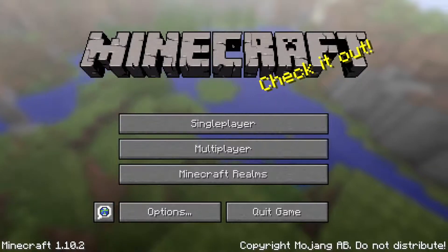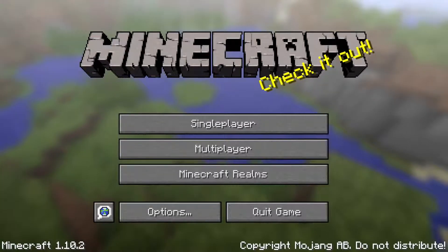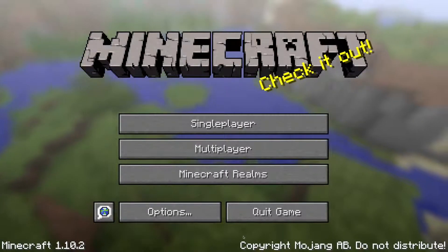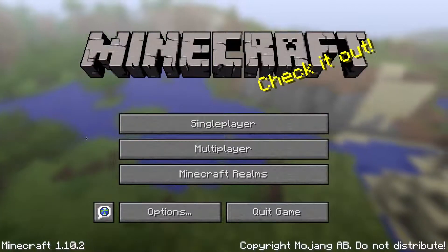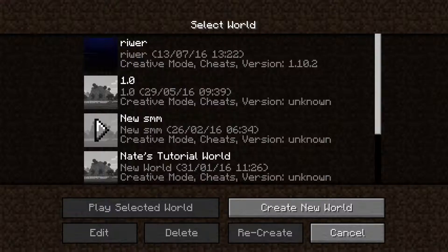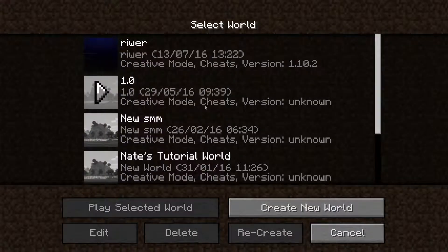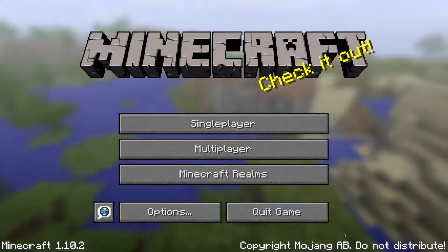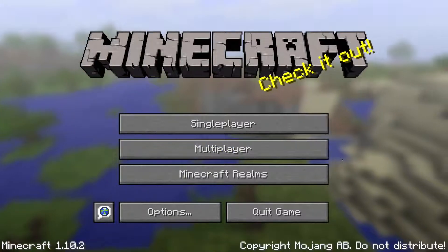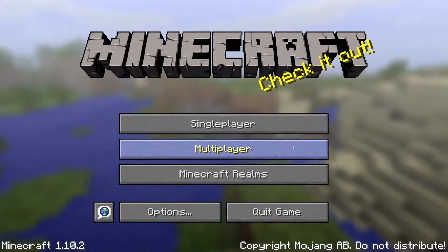So when you purchase Minecraft, you get three things you can do, and then you've got quick game and options. You've got single player, which is just a world where you're in single play — you can only play by yourself. You can also have cheats on it and do any game mode you want. I've got some worlds but I don't really play that often; I normally play with my friends or just do stuff in my realms.